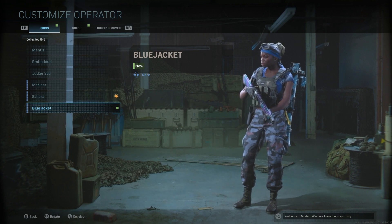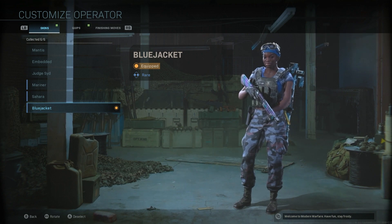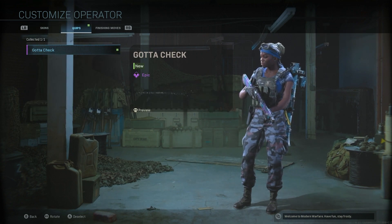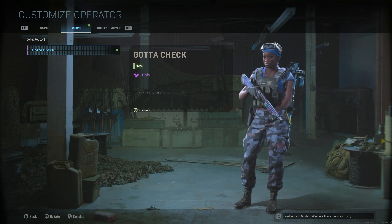Let's take a look at our blue outfit. Switch down to the blue jacket — she has a blue shirt on and a blue bandana. The other one is called 'Sahara' or 'Gotta Check Your Six' which kind of makes sense, and that's the little voice recording you get.